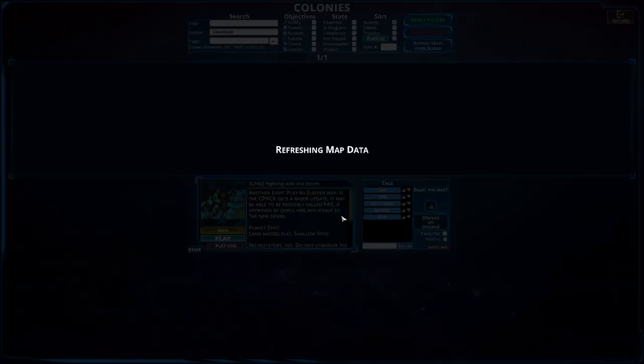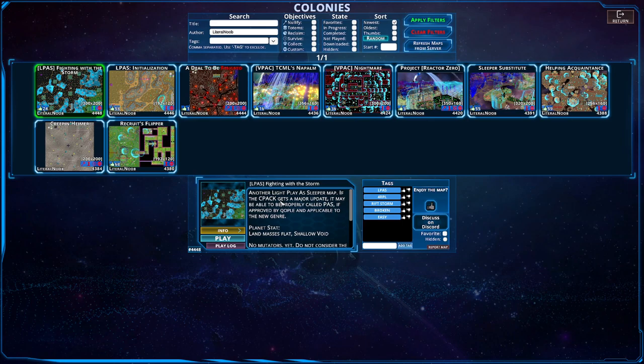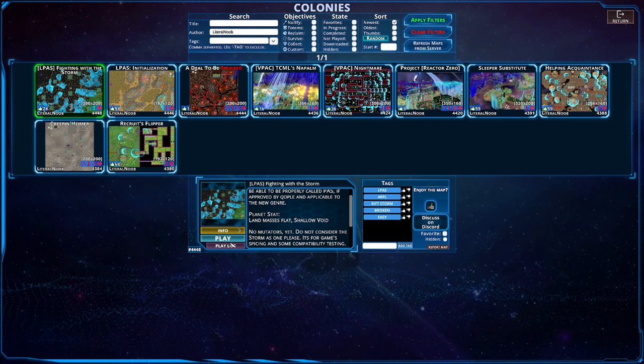Hello everybody and welcome back to another episode of Creeper World 4. We are back getting into the colony section yet again for an L Pass map — Light Play as Sleeper. This is apparently not the first one, but very, very cool. Just saw it today and I want to check it out. Let's give it a go — another Light Play as Sleeper map.